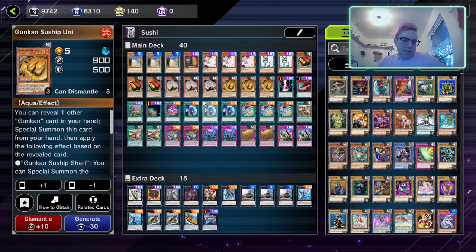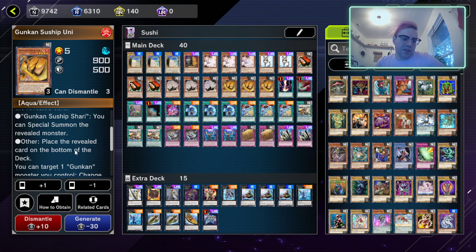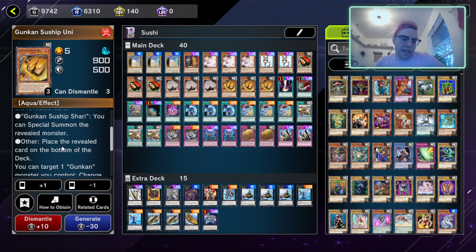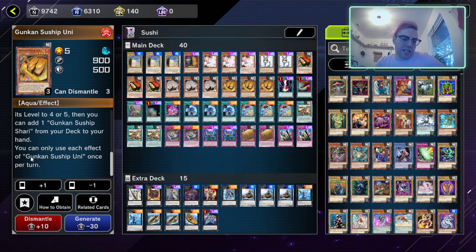Next we have Gunkan Sunship Uni. You can reveal one other Gunkan card in your hand and special summon it, applying effects based on the revealed card. If the revealed card is Shari, you can special summon that monster. If the revealed card is anything else, it goes to the bottom of the deck and you can target one Gunkan monster you control, change it to level four or five, then add one Gunkan Sunship Shari from your deck to your hand. You can only use each effect once per turn.